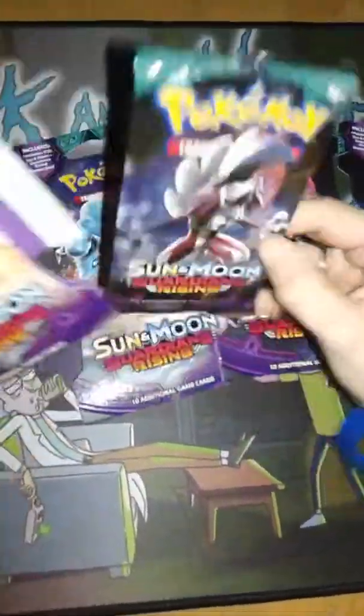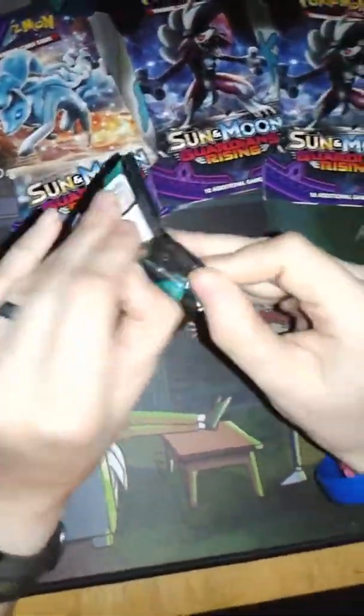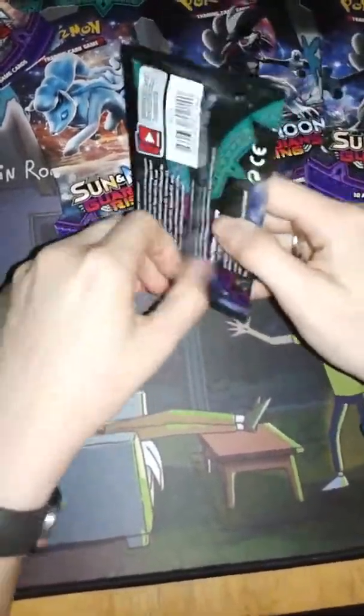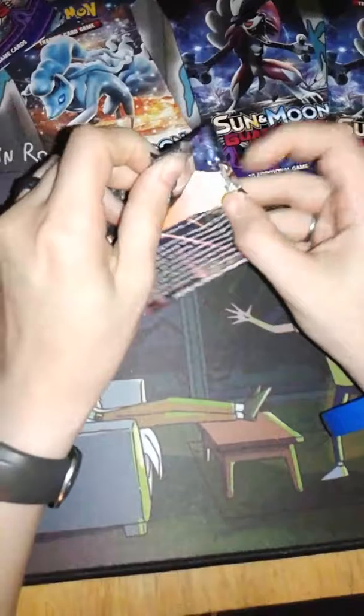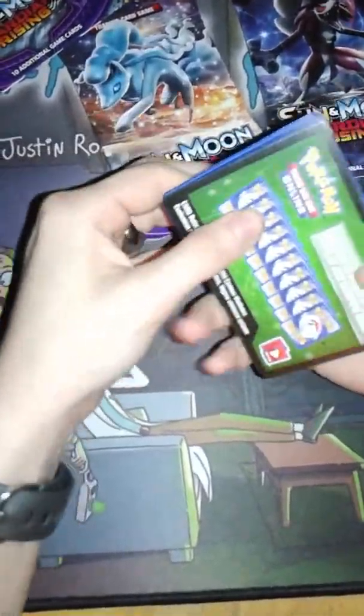I know the actual plastic cover isn't going to look like that probably. That's kind of funny. Notice that it's easier to open from the bottom. Green code.